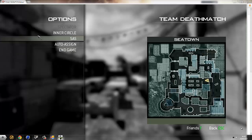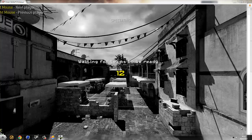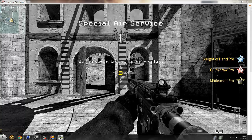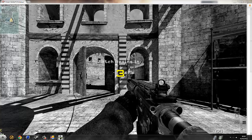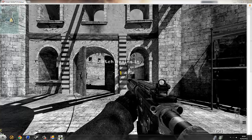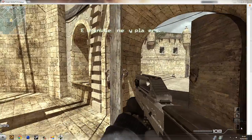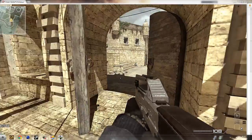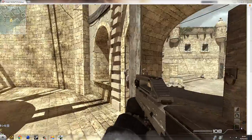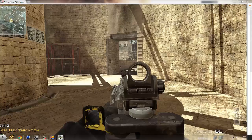As soon as you're in here, pick a team — pick SAS. Pick your class, pick your team, and as you can see my field of view is spread all the way out there. As you can tell the visuals look different, and it just looks better but it's more about your FPS obviously.